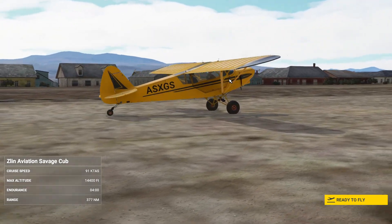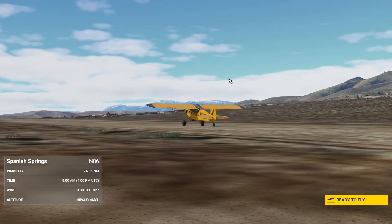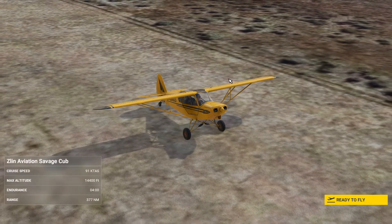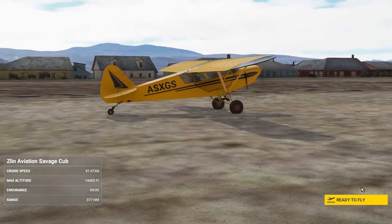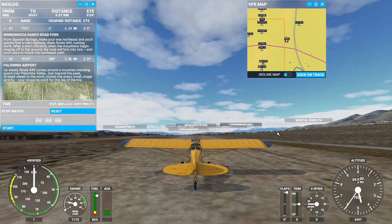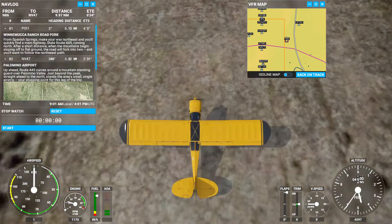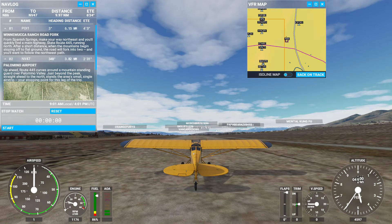Good morning, campers! Welcome back to our next step of the bush trip. We're on the Breckenridge to Mariposa Yosemite bush trip. We successfully landed here at Spanish Spring and we've got more than enough runway left to take off on. Let's just real quick check that there's no one else here - there is someone on a Savage Cub up there, but doesn't look like anyone's flying right around me right at the moment.